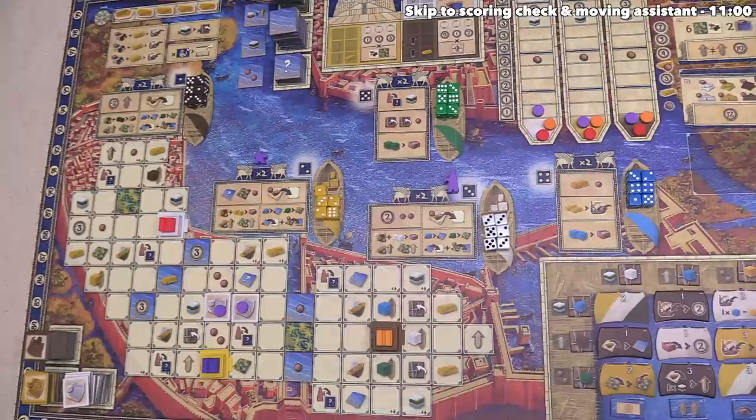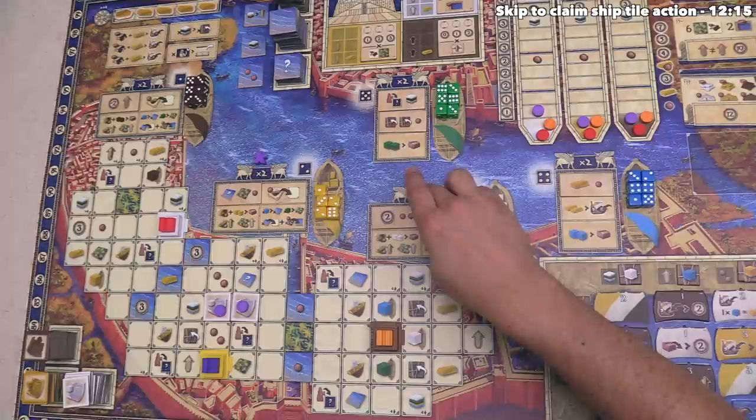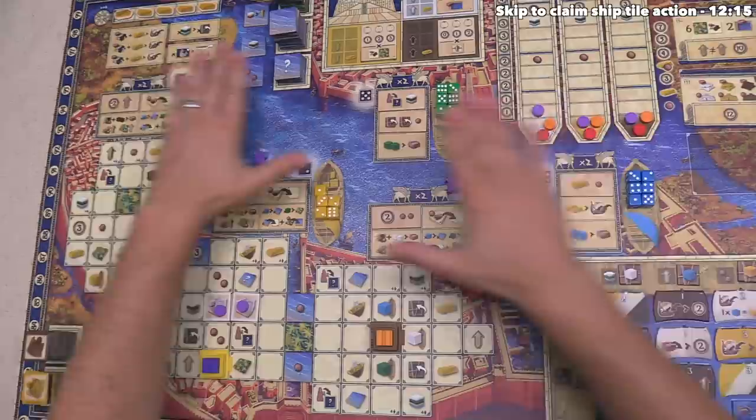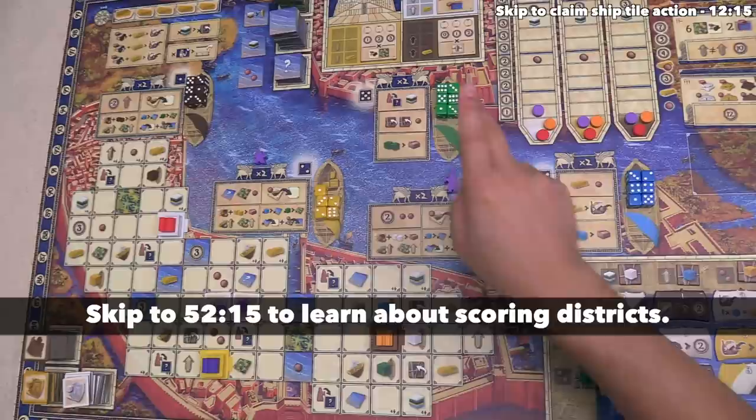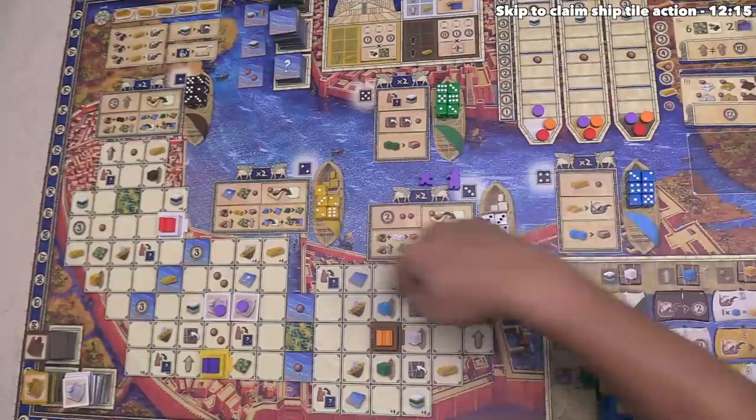That's finished our second action. With the second project tile placement, we didn't have to place a white tile — I just wanted to in order to cover those three victory points. With our actions done, we move into the third and final step of our turn, where we first check for a scoring. If any of the five barges had no dice, that would trigger a scoring, but that's not the case. Finally, we move our assistant to the district where our architect is — district three — indicating that's where we'll take our action next turn.